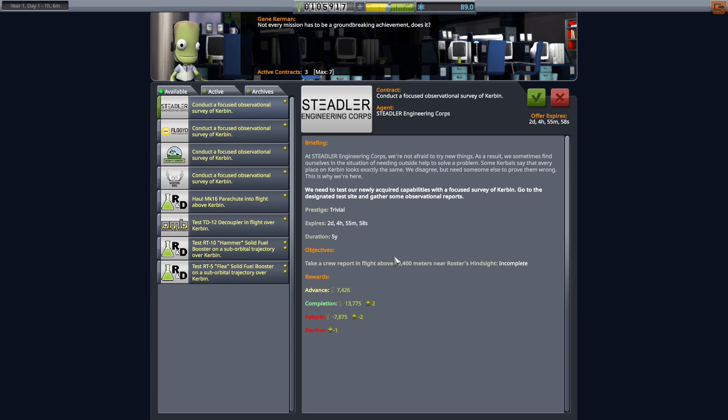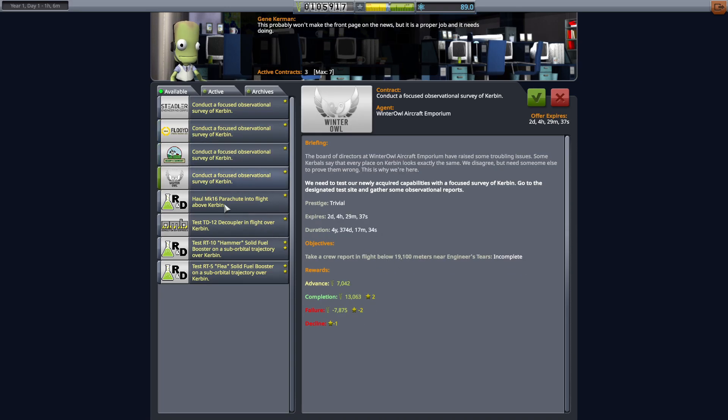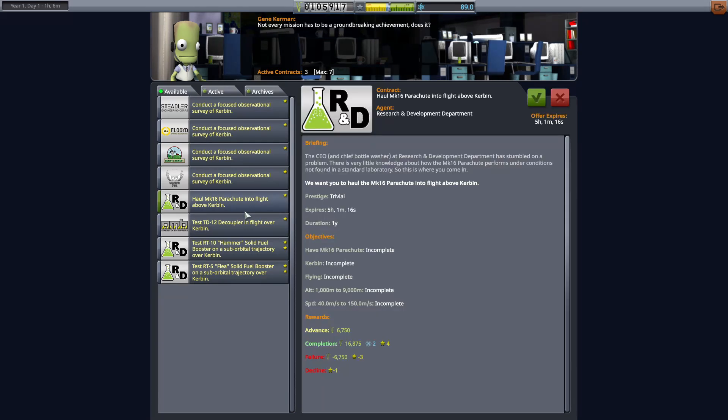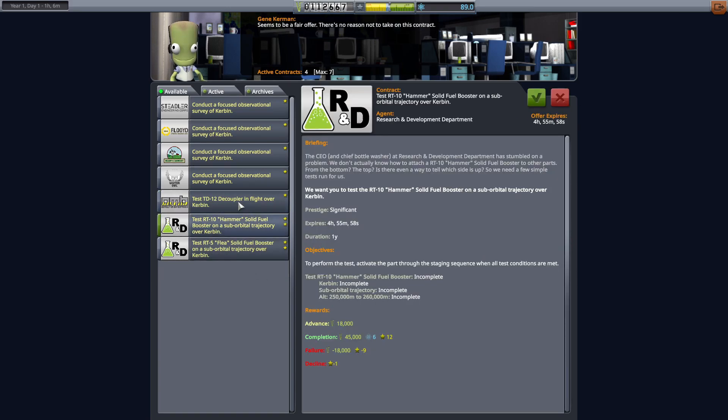Above 19,400 is not going to be possible yet, but the below 19,000 measures I can do. This looks pretty doable — haul a Mark 16 parachute into flight. I think that's about the natural height for the flea solid rocket booster. Let's accept this. The only thing is you might not want to accelerate too quickly.